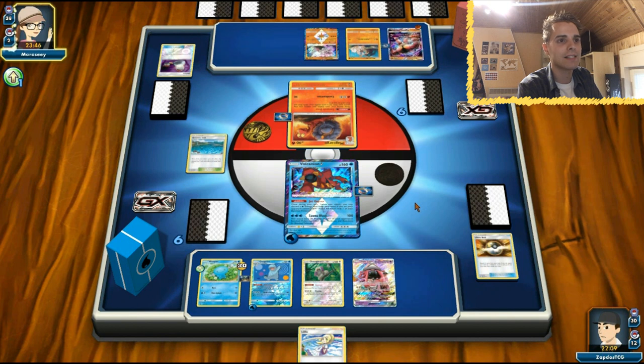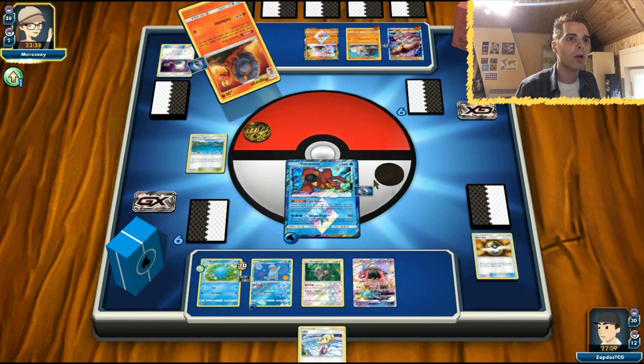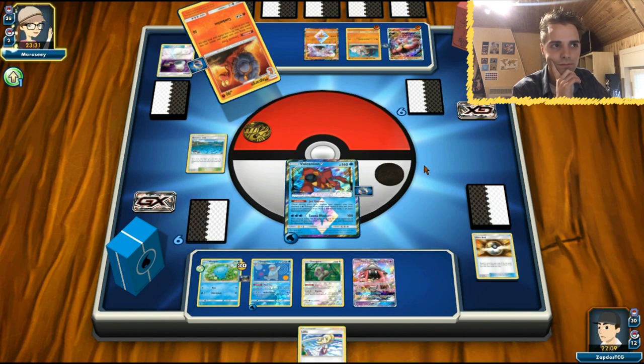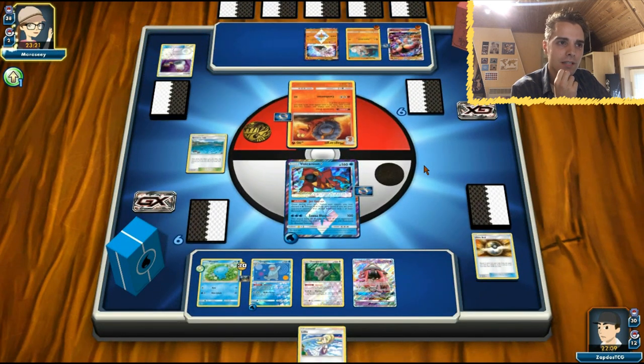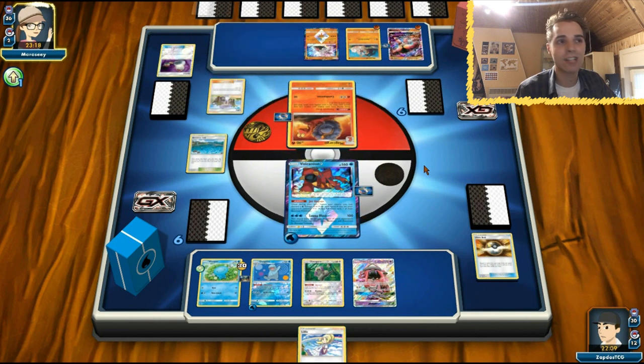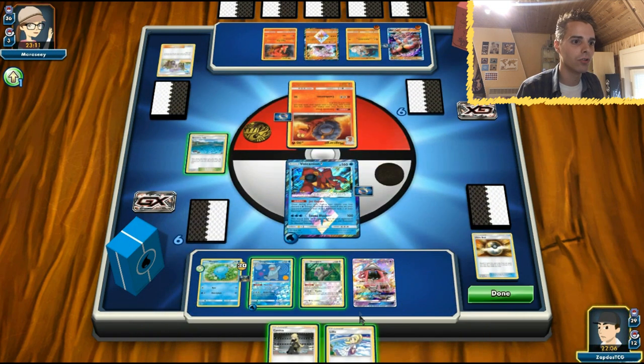Tapu Lele for Guzma would be fantastic since Lapras has 190 HP. Energy to the Rockruff. He's gonna smooth over, probably has Lele in hand to draw the card he put on top. Does he run multiple switches? Smooth over - maybe for next turn. We have a Lele in hand, so that's at least comfortable. Macargo is stuck in the active - I adore that.